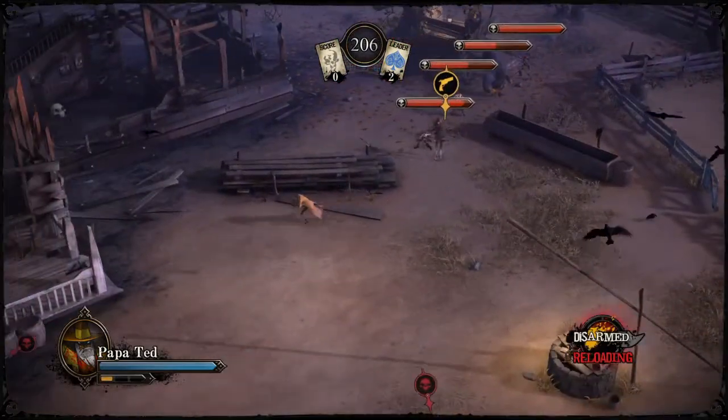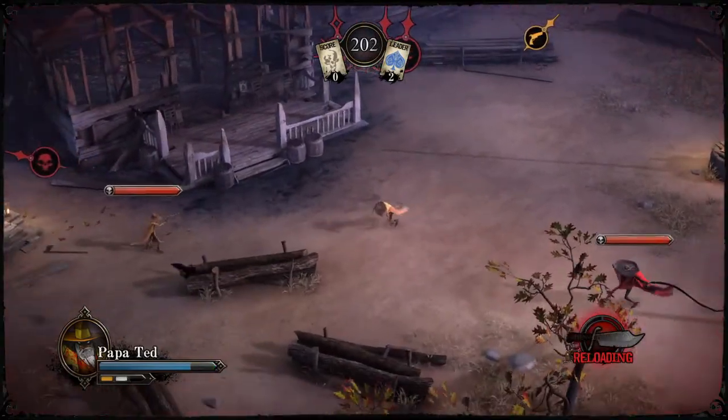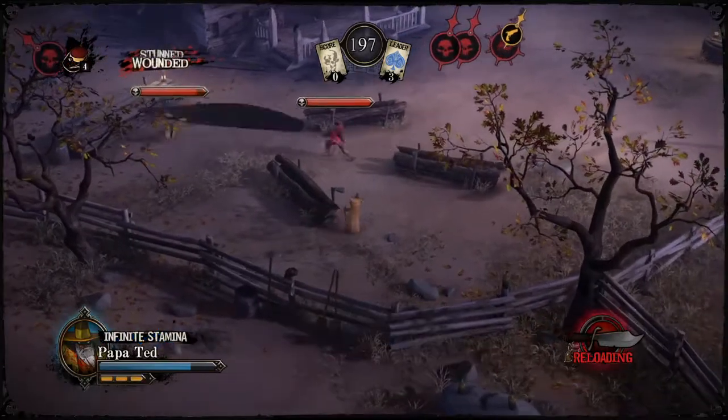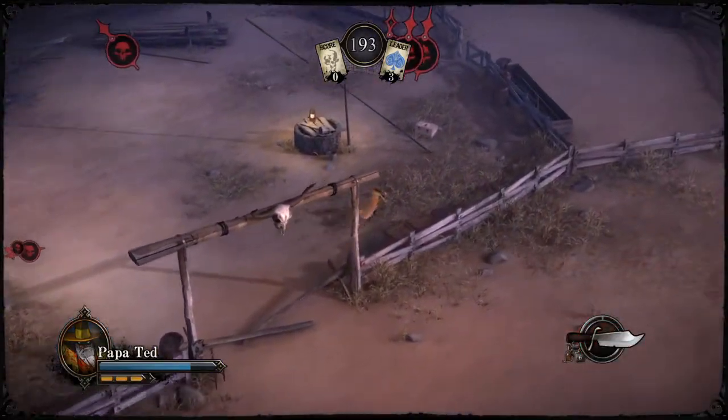You choose a character at the beginning and you fight in deathmatch or team deathmatch. The better you do, you get a higher wanted level, and people that kill you when your wanted level is higher get more money, which you can then use to upgrade your characters.